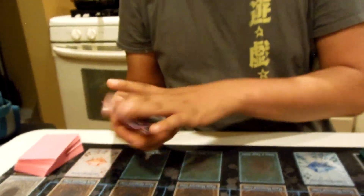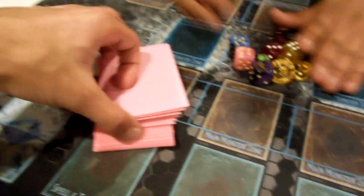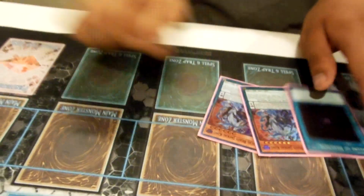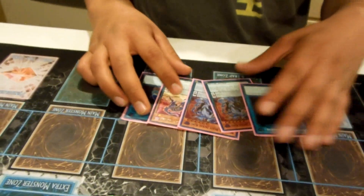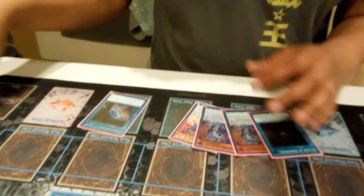We're about 21 minutes into the video. Let's do one more test hand. We're going to terraforming first for Magical Citadel of Endymion — that'll help. We have double Jackal — at least we have Allure to unbrick the hand. So we're going to terraforming first.